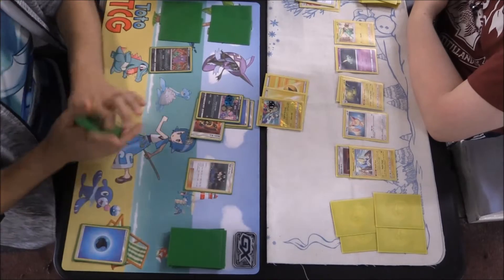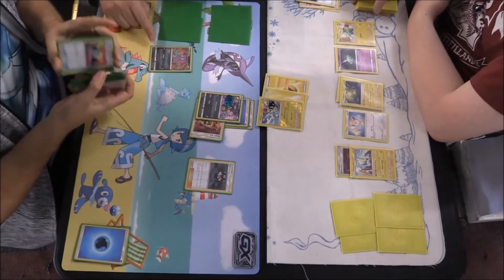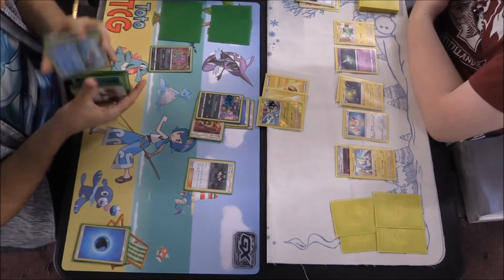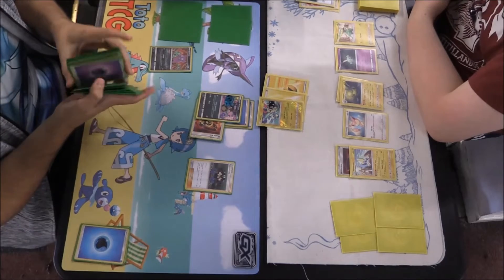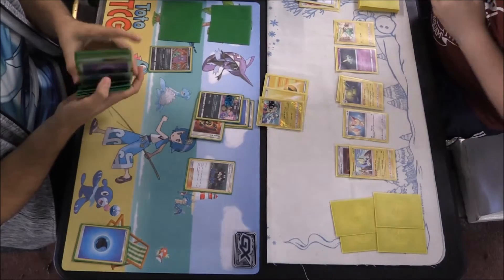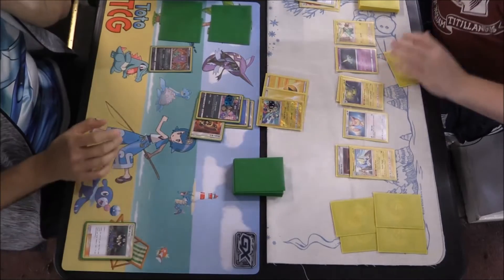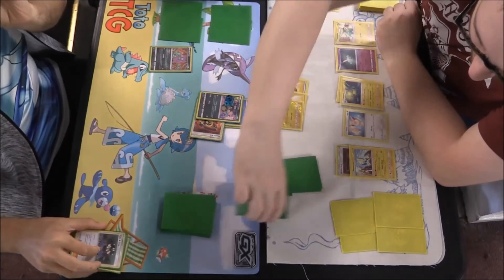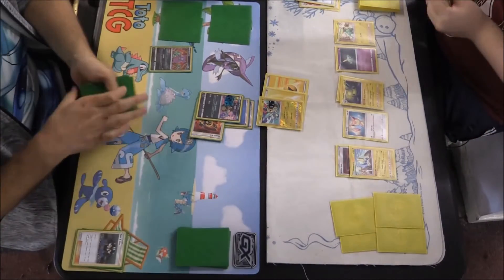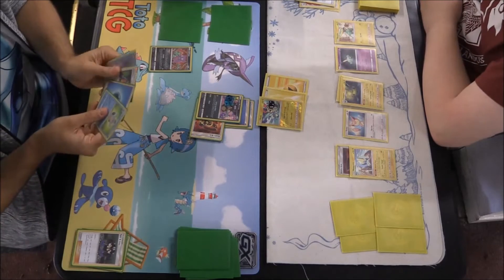It's unfortunate we didn't get the Raticate, but we've got a Tate & Liza coming out here — we're going to shuffle and then draw five. We could also use it to switch, but there's nothing on our bench that can come up and KO it. I did just see the Banette in hand, but it's just whether we can get the Shuppet out. We're splitting the deck and drawing five to see what we can get.